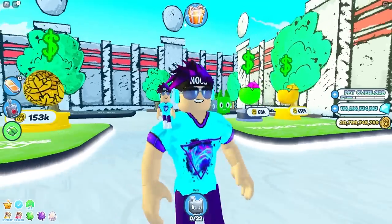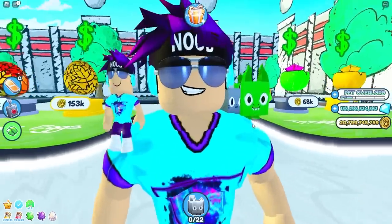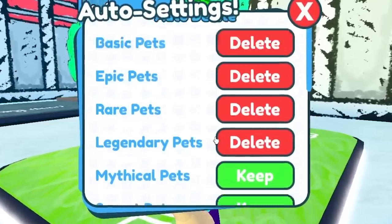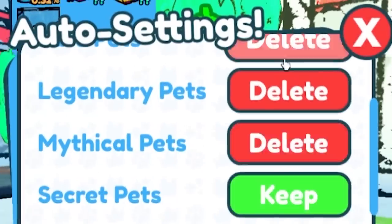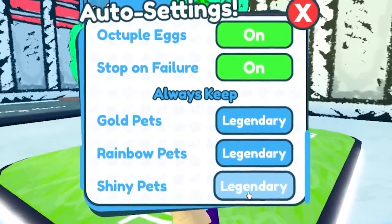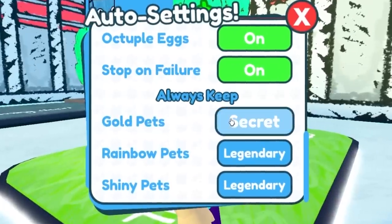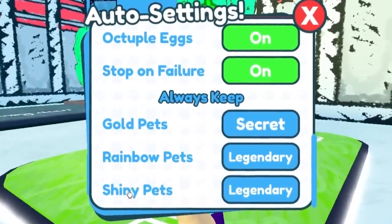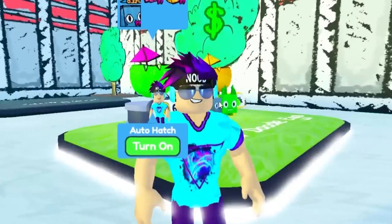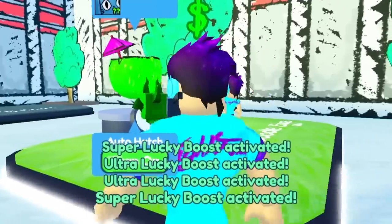We're going to hatch 5 billion coins of this without using the boost, and then we'll do 5 billion with it and we'll see where we're at afterwards. We got to change our auto-hatch settings — basically I want to delete everything except for the secret pets. Secret and above — I don't even care about the gold pets, I just want the legendary and then the shiny pets. I'll take the legendaries, everything else is great. Okay, so now all I've got to do — might as well use these boosts, right? Let's get hatching.